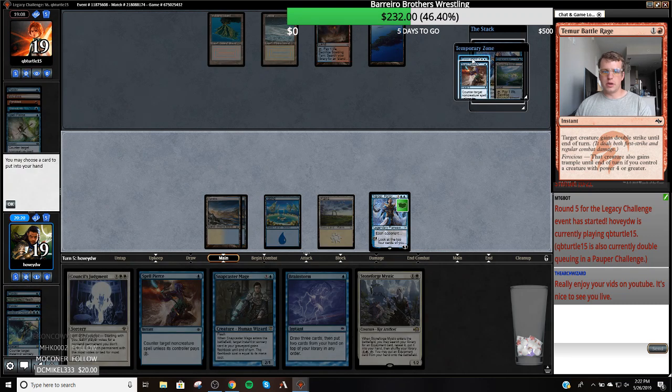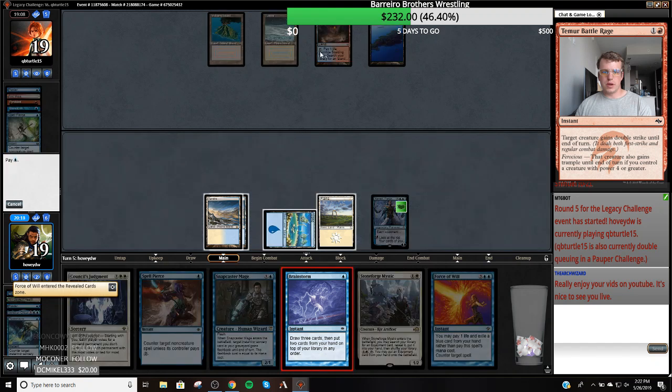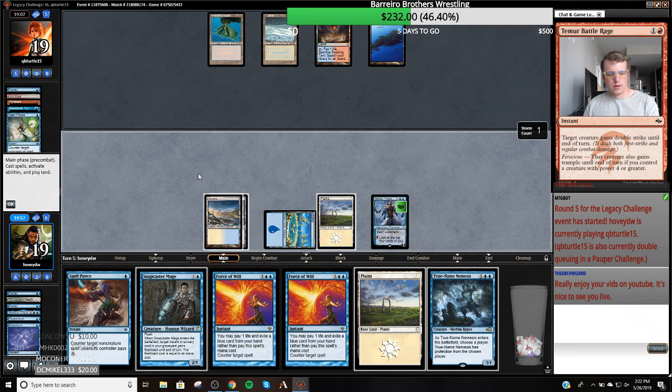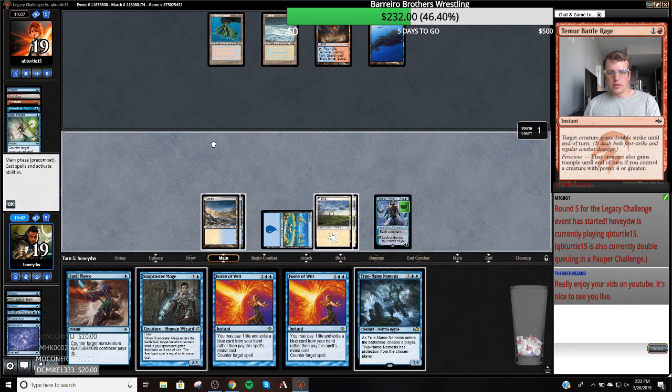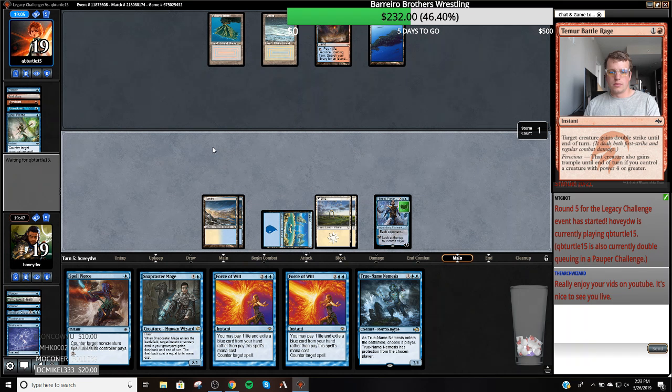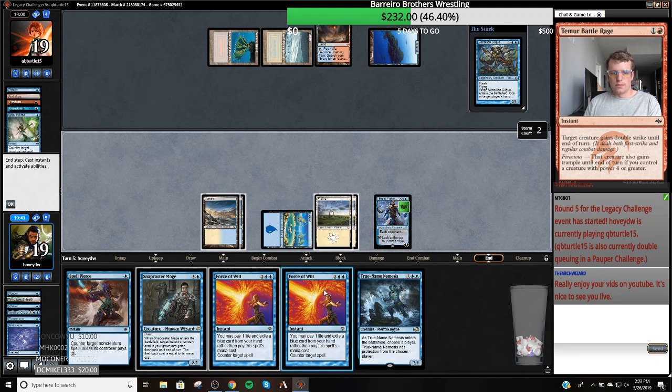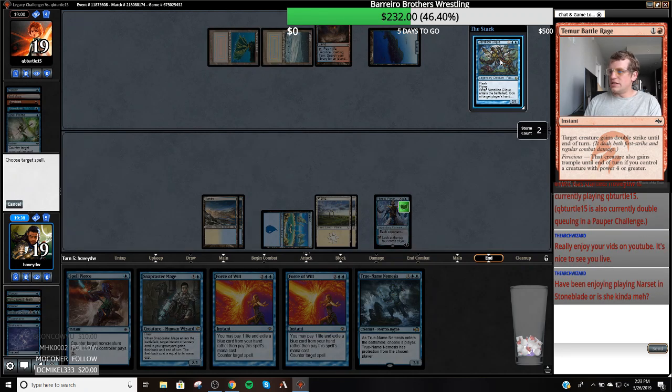I actually should — well, maybe I should have done this a different way. Take this Force. Brainstorm. I'm going to put back — I want these Forces to pair and I want to hit a land drop. So I might actually just put back Stoneforge Mystic. Problem is, what card do I not want under my Stoneforge Mystic? Maybe I'll put the Stoneforge Mystic on the bottom. Oh, I can't even play my True Name with the counter spell up. I'll do that next turn. I messed up here.